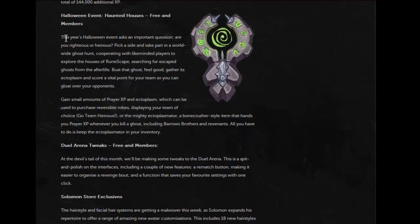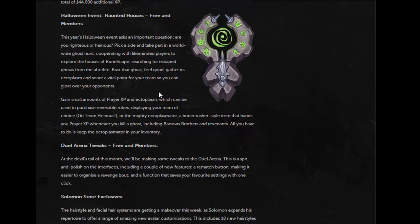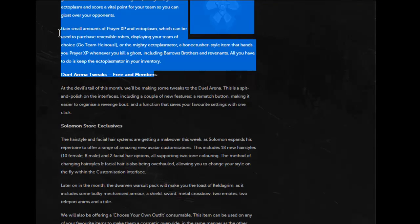The Halloween event: you can gain small amounts of Prayer XP and ectoplasm. Basically if you kill a ghost, it buries their bones and gives you XP — similar to how the Bone Crusher works. It's like a Bone Crusher but only for ghosts, revenants, and Barrow Brothers. Hopefully you can get it back easily if you lose it, because it's really useful — I know I'll be using it on some of my Slayer tasks.